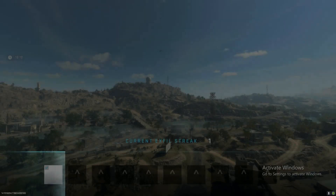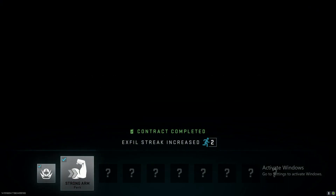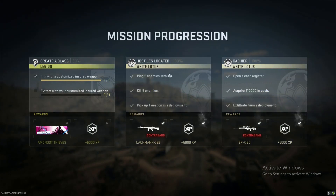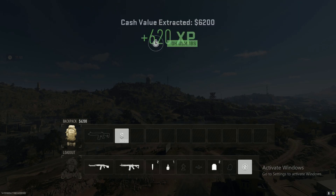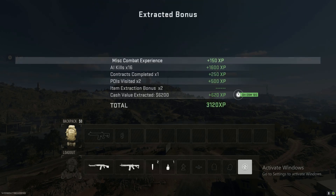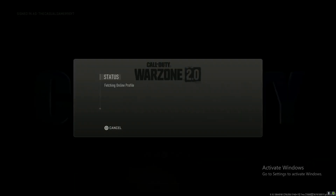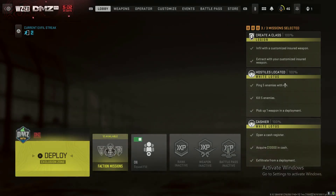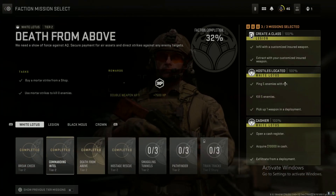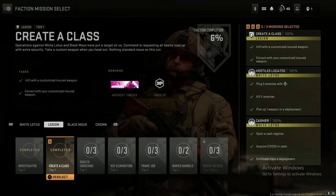Let's get the little mission success on the screen so you guys can see that — that was it for the mission, it counted, everything is good. Why did that not count? Let's see here. Oh, it did count — look at that! Sometimes it tricks you, it bamboozled me, but it did work. You just have to extract with it and then bam — you have it completed, as you can see there: Create a Class.